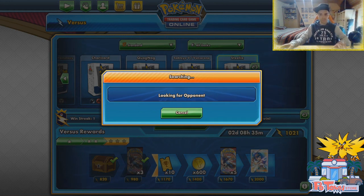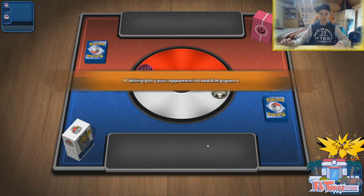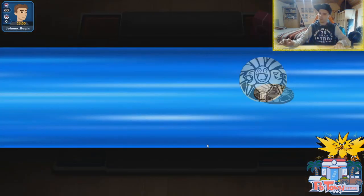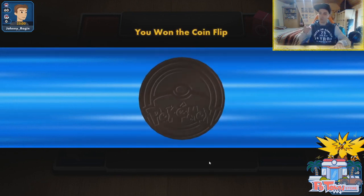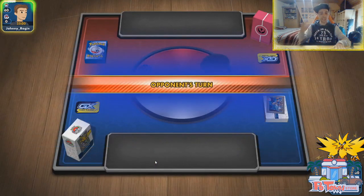We are looking for an opponent. Is anybody out there that wants to face our crazy Steelix deck? It's a fairy deck — typically this could be a little Ninetales. Either way, fairy decks, we hit 4x weakness against that. We won the coin flip. I'm always doubting — if we go second, we have access to our supporters; if we go first, we can evolve the turn after that. I think I'm going to go second.